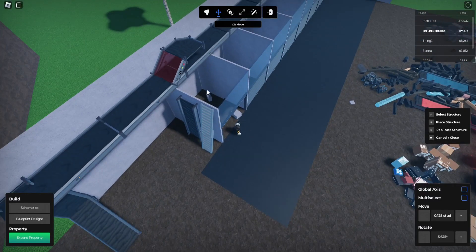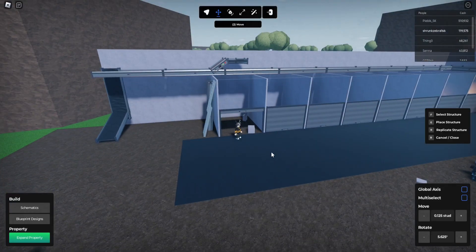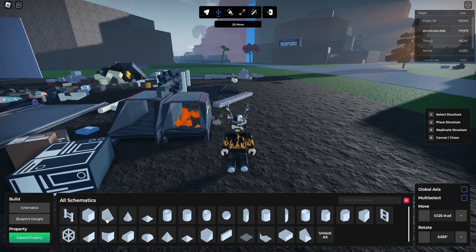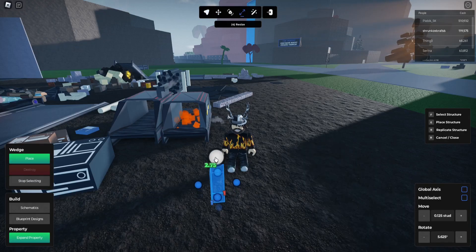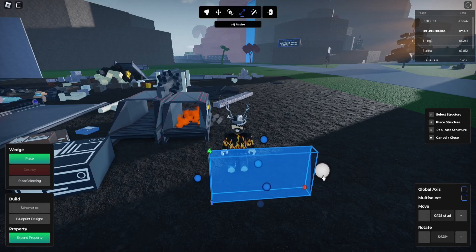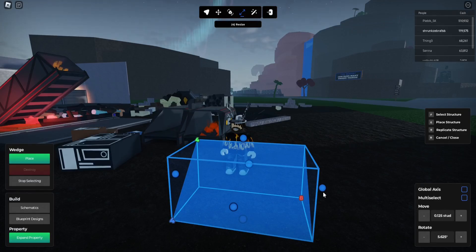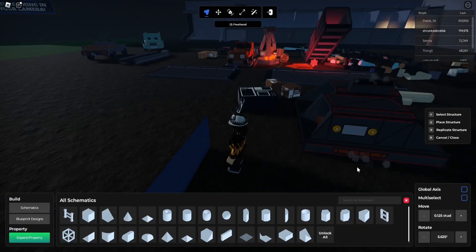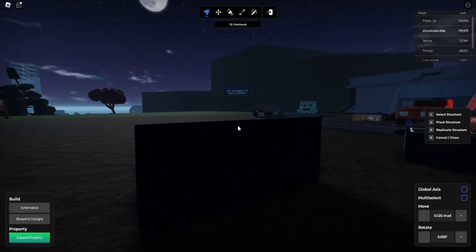Now we just want to make a bit of a chute so it shoots back in, because we don't want it piling up against the door. The wedge is probably gonna work best. So if we go up four, go along eight - four, four, eight - probably go a bit longer. Okay, just like that.